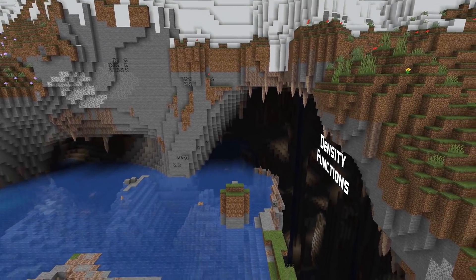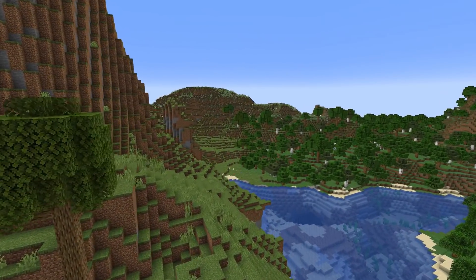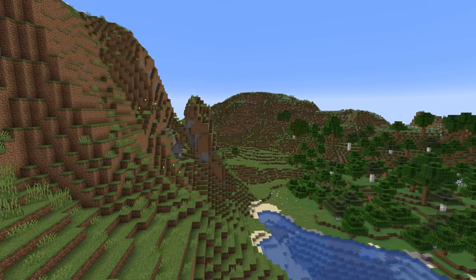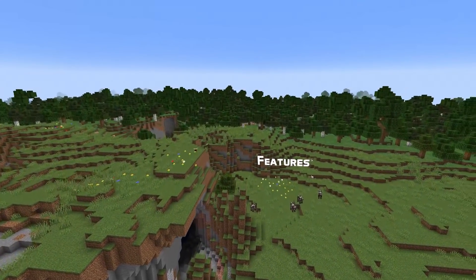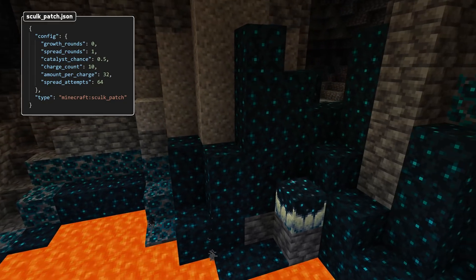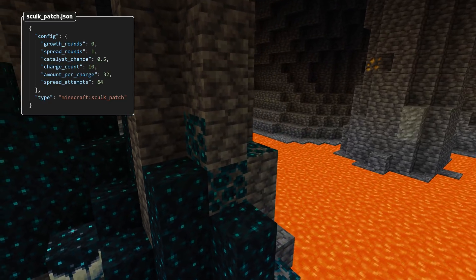In density function news, the terrain_shaper field has been removed from noise settings and that functionality is now instead used from a regular cubic spline density function. The special case terrain shaper spline type has been removed. In feature news, a new skulk patch configured feature type has been added with a number of exposed fields relating to skulk spread. The glow lichen feature now also has a block field that references a multi-phase block.